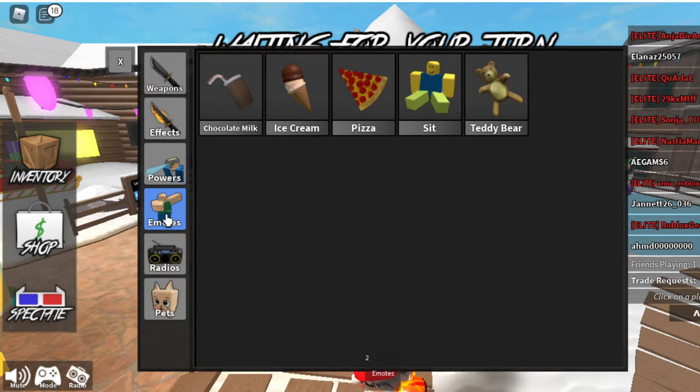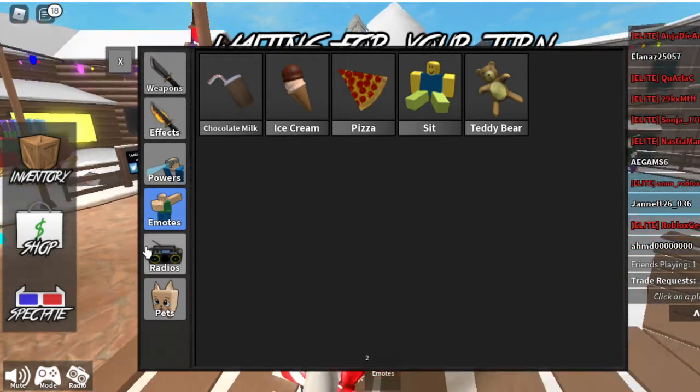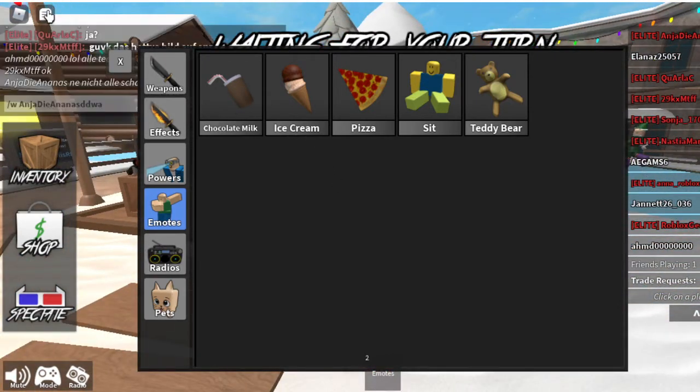For emotes, I've got chocolate milk, ice cream, pizza, sit, and teddy bear. They're all common but I'm happy with what I have.